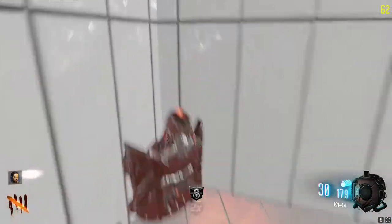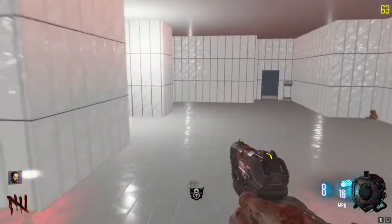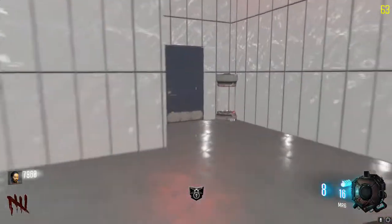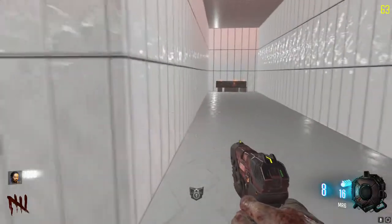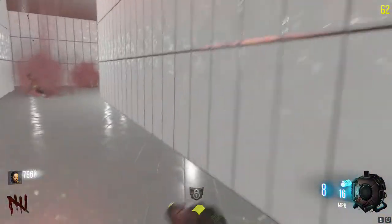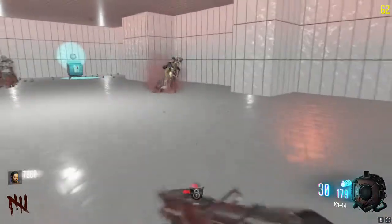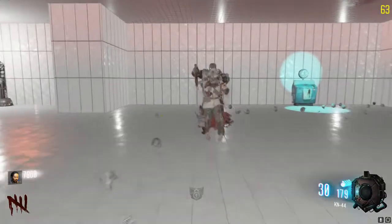What the heck is that? The guy should have actually explained what these things mean — like, can we open doors for free? Can I spin the box for free? I don't understand. The spawns are just insanely fast, that's just not even normal.